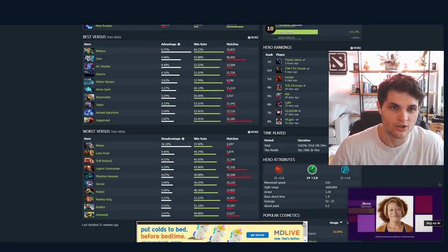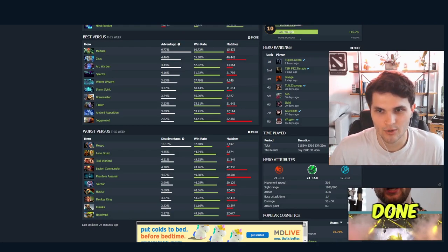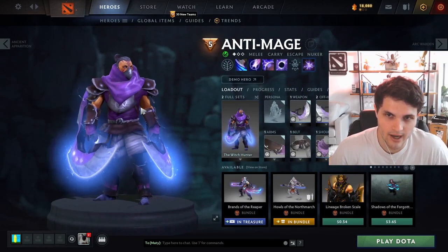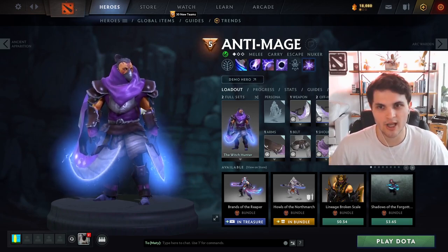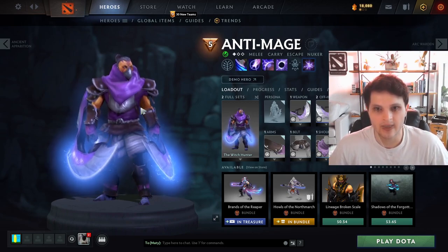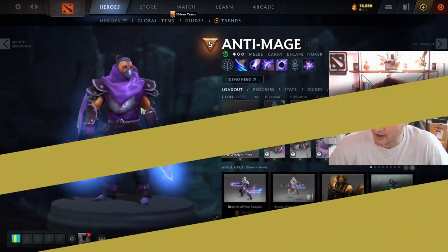We pull up his Dota Buff page and look at the heroes he's best against and worst against. One thing we want to add is what is the hero's signature spell — what spell defines this hero the most? For Anti-Mage I would say it's probably his blink, and then you add Battle Fury in there. He's basically a mobile split-pushing farmer. All his other spells help in fights but his most defining spell is that he's consistently blinking around the map, and generally not the best in teamfights until he gets a lot of items.